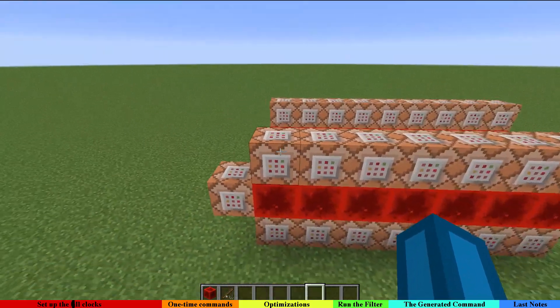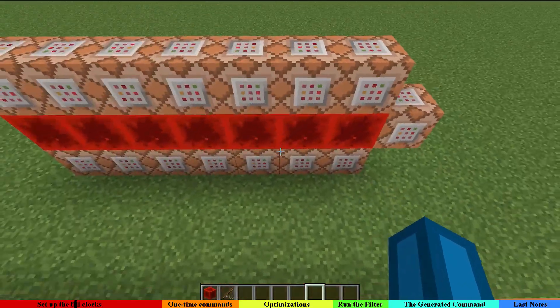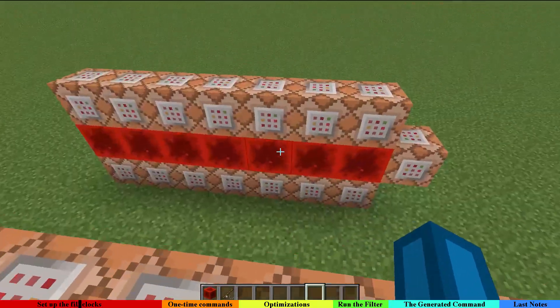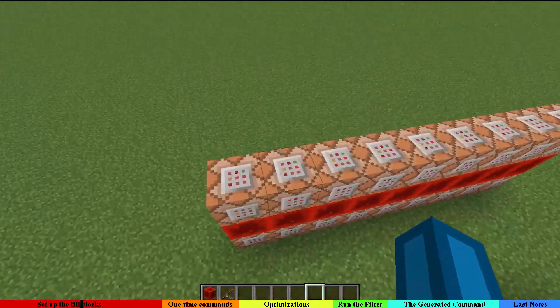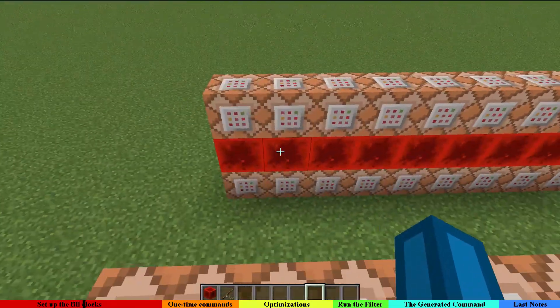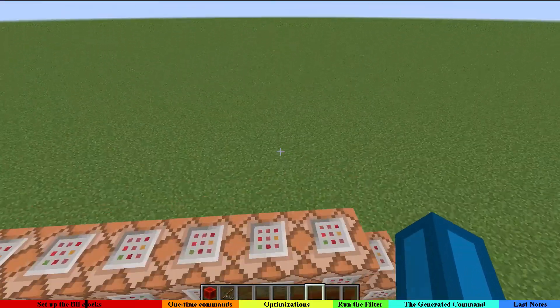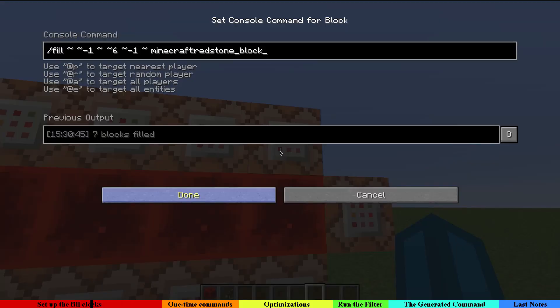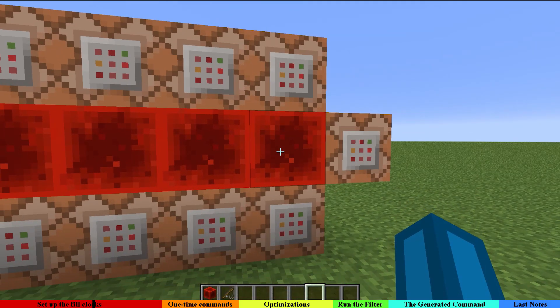This is powered by these two full clocks. Please note that this filter only supports full clocks — nothing else, no hopper clocks, no redstone-only clocks, and no entities like armor stands. But since everything, as far as I know, is possible with only command blocks and full clocks, this should not be too big of a problem.